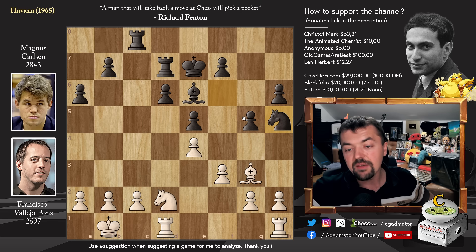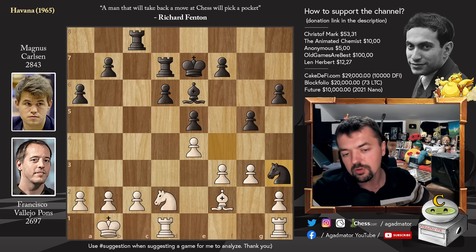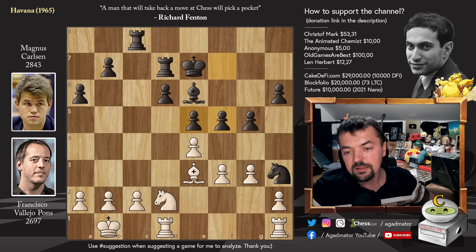Knight to h5. While you could play something like Bishop to f2, then the Knight comes to f4, attacks the g2 pawn. You have to push it, then you go here, attack the Bishop, and Black's moves are just very, very natural and come very quickly. So instead, Francisco played Knight to f1, and now Magnus goes pawn to f5. We have e captures on f5.